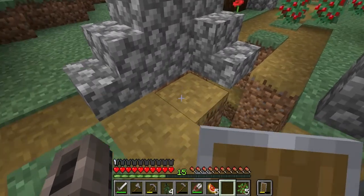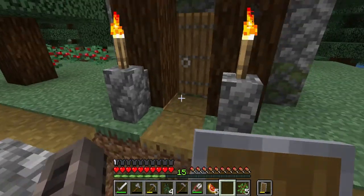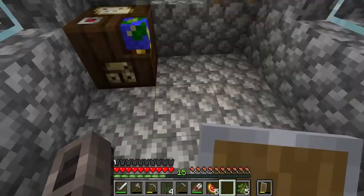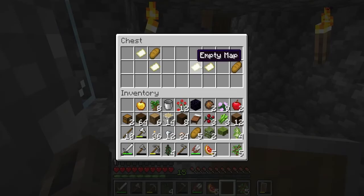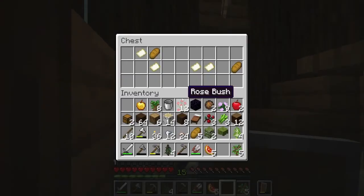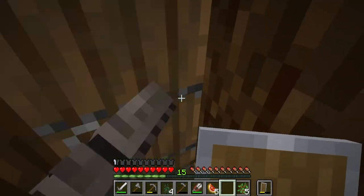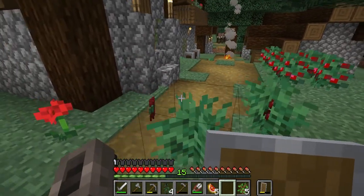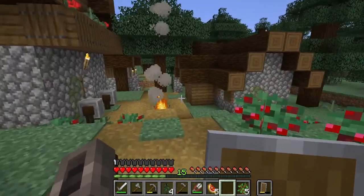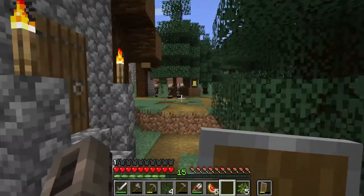Definitely some funky things in here. There's a cartography table — nice. Empty maps, bread — I'll probably take the bread. Cartography, definitely good ideas. And there are villagers! A good resource.